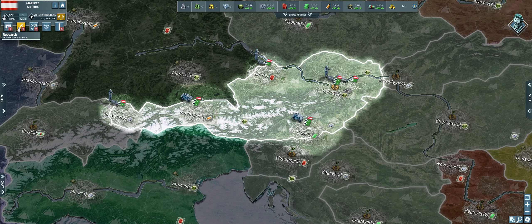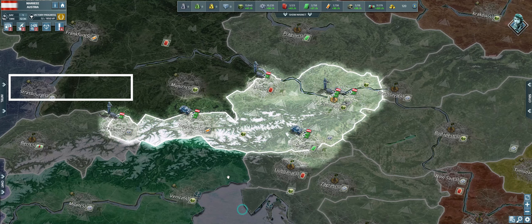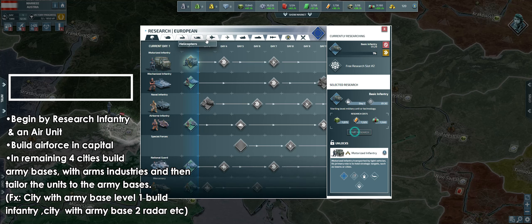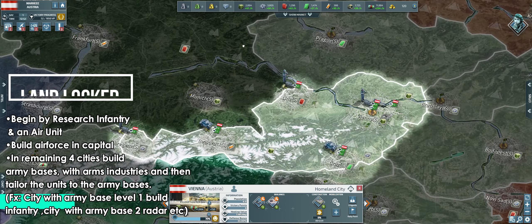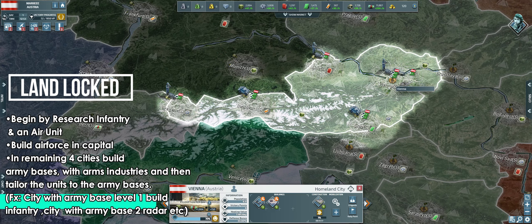Your situation falls into two scenarios: landlocked or not. If you're landlocked, you can start by researching infantry and air superiority slash strike fighters, then prioritize building an air force from your capital. I personally suggest building units like EAA or strike fighters to eliminate ground threats. Then in the remaining four cities, build army bases for infantry and arm industries to boost your economy, maintaining infantry and air force production in these cities.